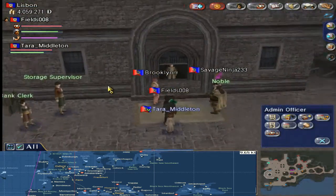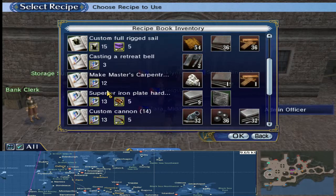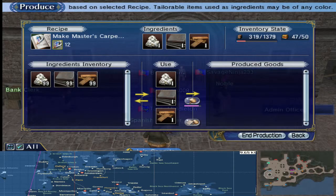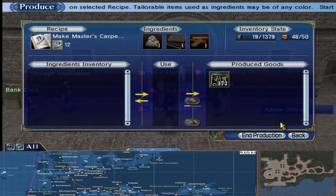We're in Lisbon at the moment. Just go to production, scroll down to make Master Carpentry Tools — there it is, that's the one you're after. Then you just produce as you normally do. Out of 100 of each of the ingredients, we've ended up with 172 MCCTs.